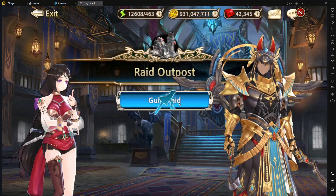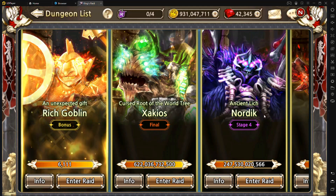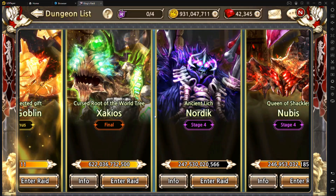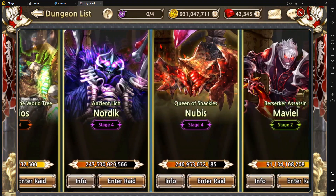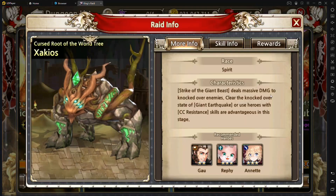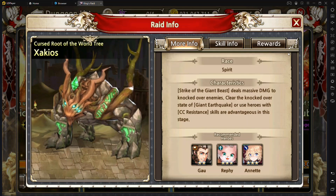Next up we have the raid outposts, and this is probably arguably the most active as well as one of the most important guild functions, because you'll be able to farm a lot of rubies from it and participate quite a lot in your guild. As you can see, we have various bosses that all have different gimmicks, and I really encourage you to briefly look into each of the infos here, as it'll tell you what the boss does and give you an idea of what to use against them.